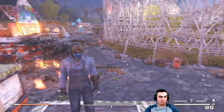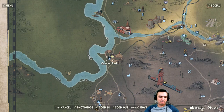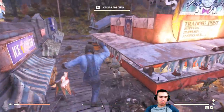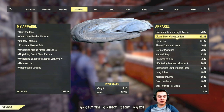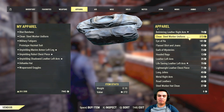The main outfit for this video is the clean steel worker uniform. In order to get it, you will need to go to Camden Park and visit the vendor. Keep in mind that if you come here and it's not there, that means someone has already bought it and you just need to server hop.